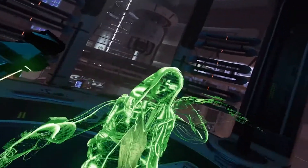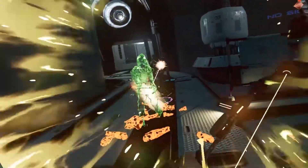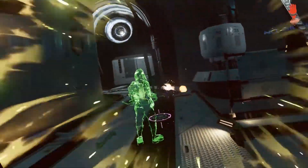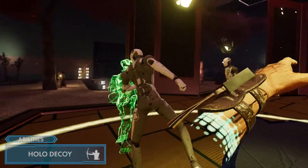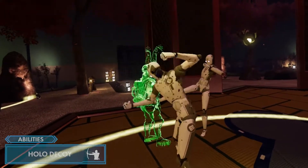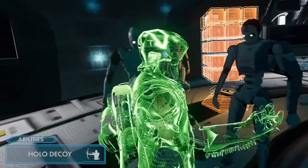The most unique ability in Elder's arsenal isn't another nanotech-enhanced arrow, but a classic distraction technique courtesy of his Crystalline Matter Generator. Hollow Decoy spawns a lifelike decoy that mimics your arm movement, attracts nearby enemies, and explodes after taking a set amount of damage. Press grip near your hip to generate the decoy.